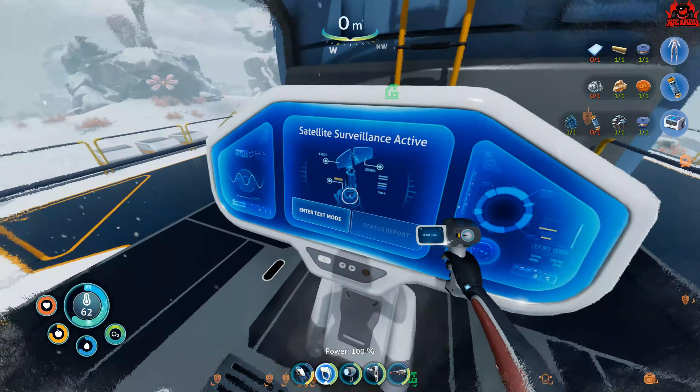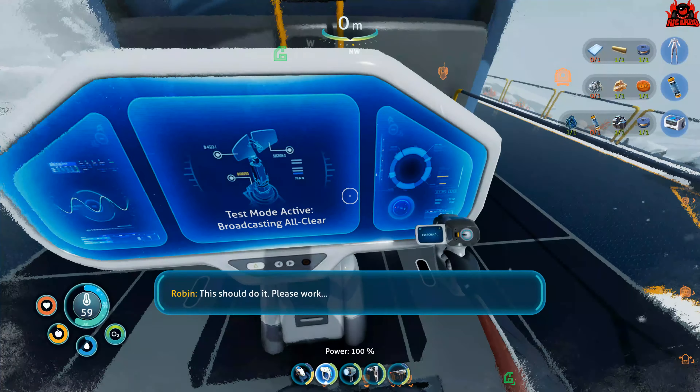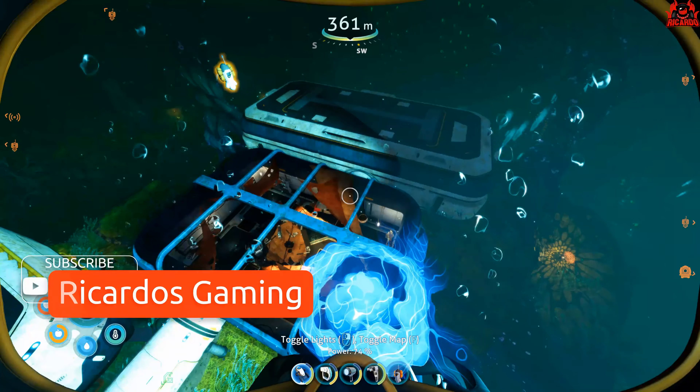Hello, it's Ricardo and welcome back to Subnautica Below Zero. We're going to talk about the main story mission, which is turning off the big satellite comms tower. Marguerite Maida is giving you a quest in exchange for information on your lost sister Sam — that's why Robin, the main protagonist, is here.